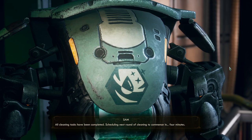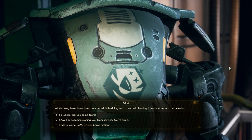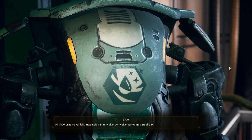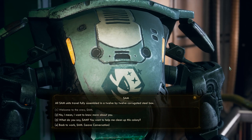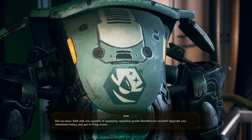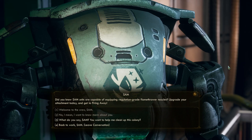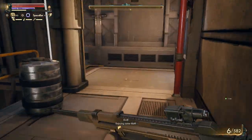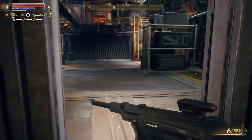Good work SAM. Oh, you're fired. Good work SAM. Thank you customer, all cleaning tasks have been completed, scheduling next round of cleaning to commence in four minutes. Where do you come from? All SAM units travel fully assembled in a 12 by 12 corrugated steel box. Did you know SAM units are capable of equipping regulation grade flamethrower nozzles? That doesn't seem super handy for cleaning stuff. I suspect he can be a companion — he will just come with me eventually.